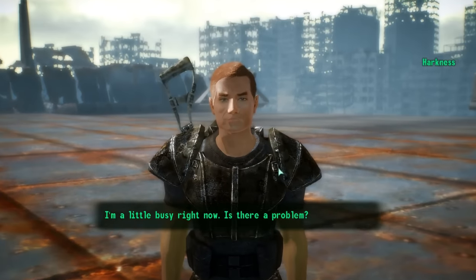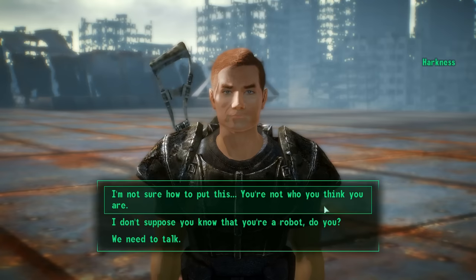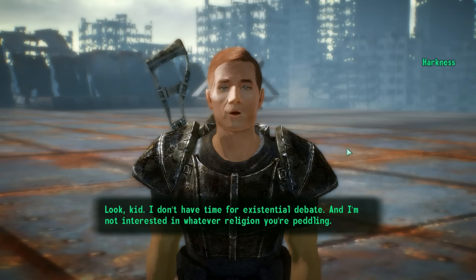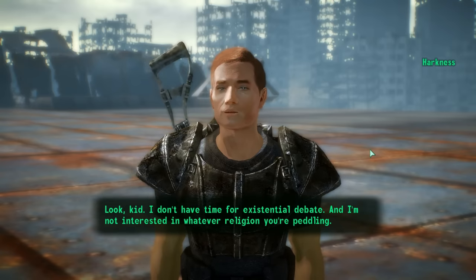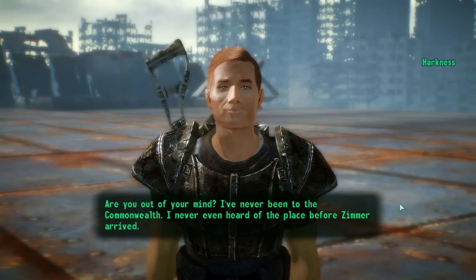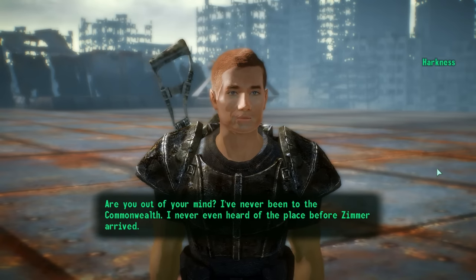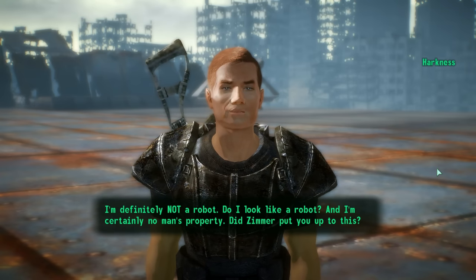Alternatively, we can go back to Harkness and tell him everything we found out. At first he won't believe you — remember, he did have his mind wiped — but we can show him a holotape to prove it. After reviewing the holotape, he'll remember everything and become very, very terrified. Harkness does not want to go back. Harkness will then go find Dr. Zimmer and kill him. Alternatively, you can also ask for the honors of killing the doctor yourself. Either way, that's another way this mission can end.